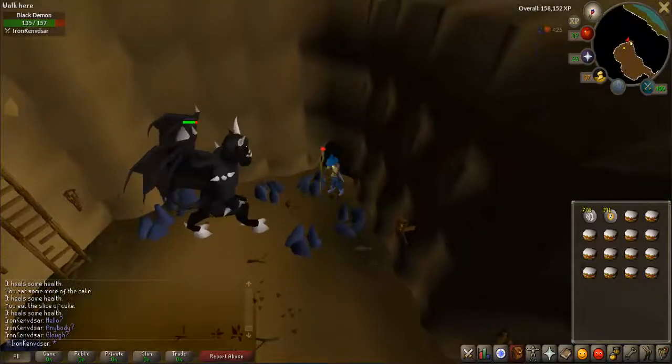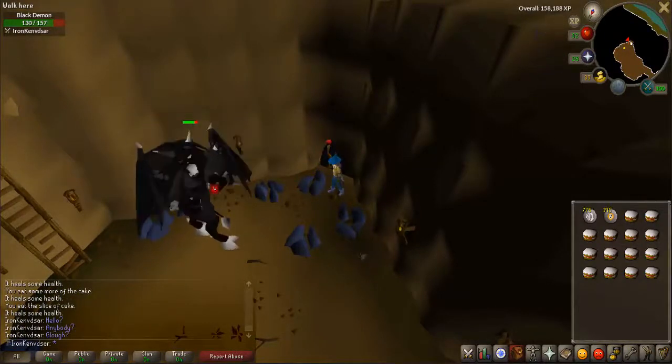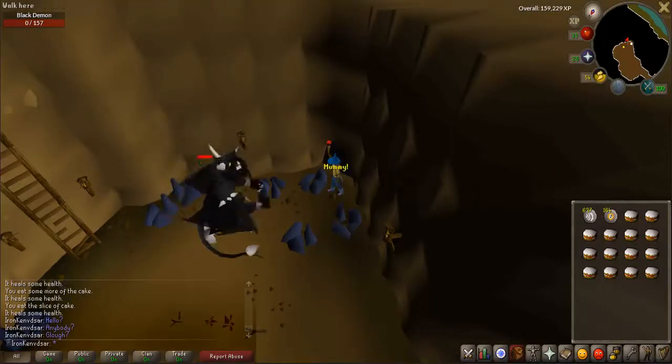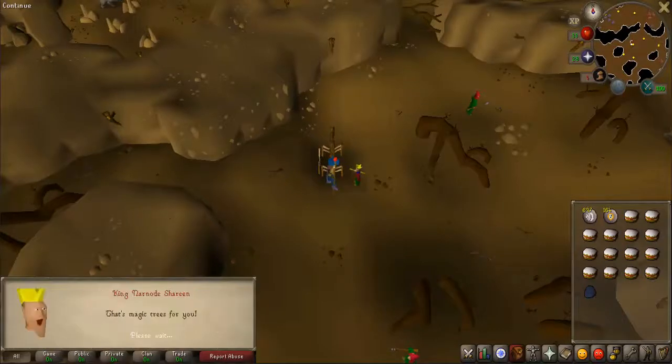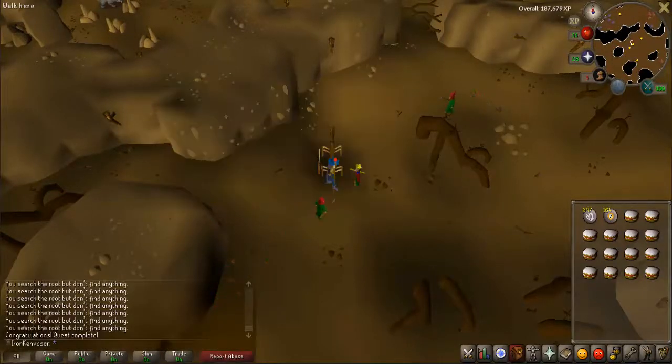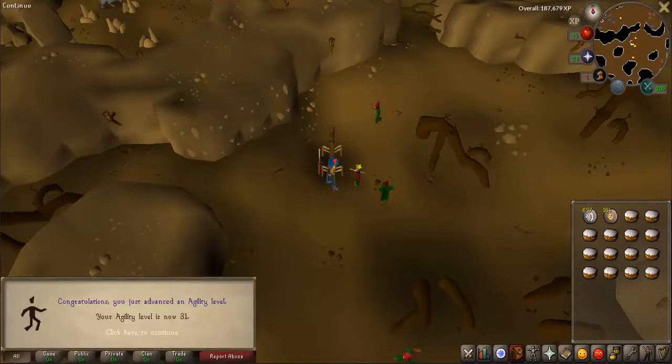Die demon! Here we go, done - very easy. Let's go finish this quest. Bam! 31 agility, 41 attack, and 41 magic. Very nice.